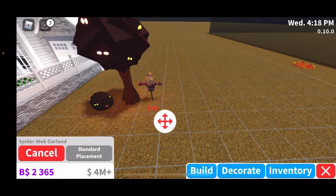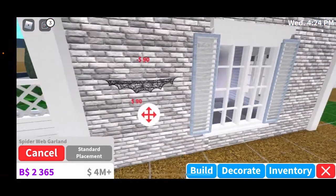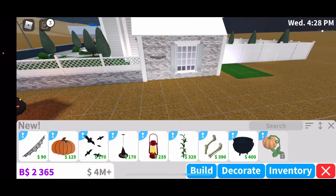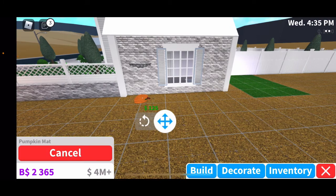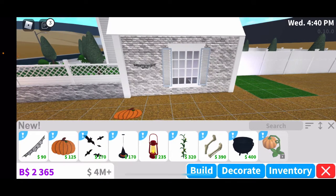Here we have a spider web garland — this is for the wall, very good for decoration. You can also put it outside. I'm actually thinking about making a holiday Halloween house — comment down below if you want that, but it's going to be hard because I'm very busy with school. Next you have a pumpkin mat, very good as a carpet or a mat.